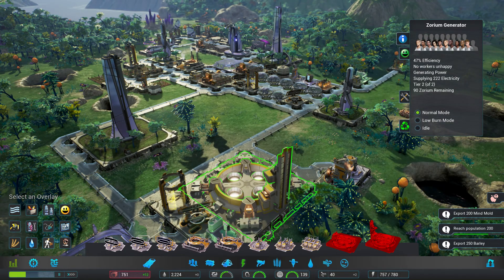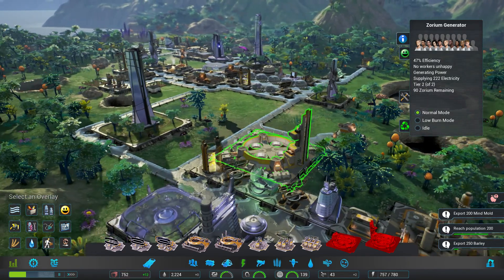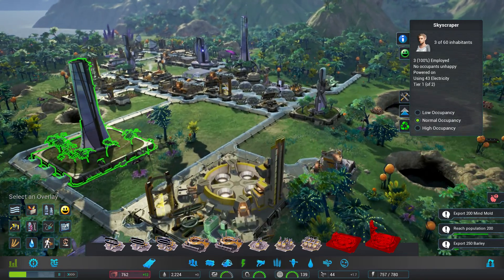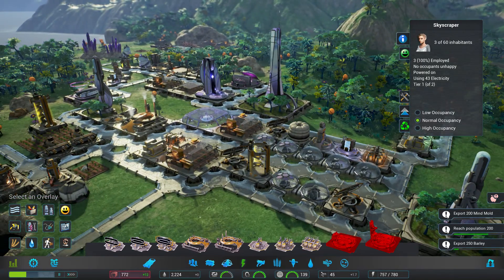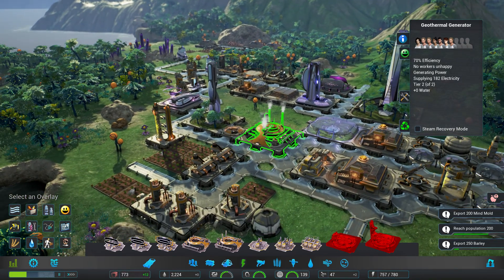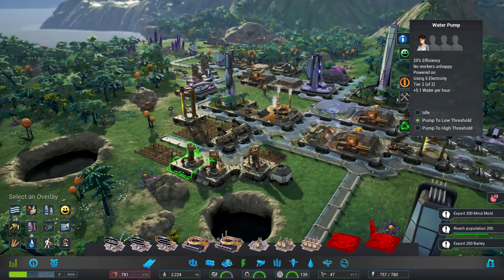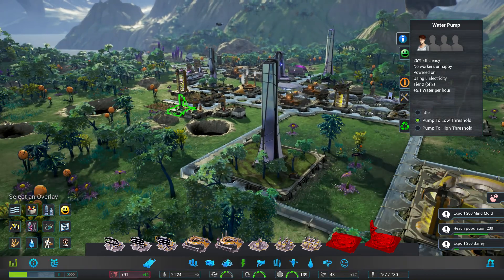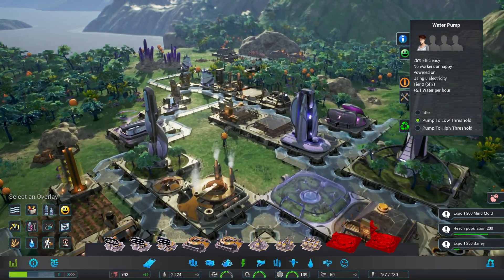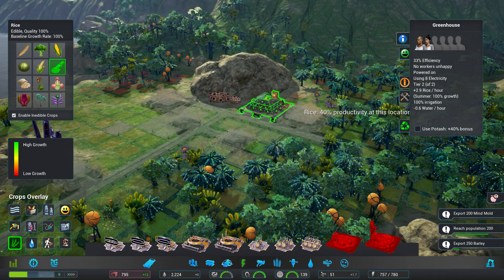Wow, look how much it's doing — 47 efficiency. We just need more people. Why won't the people move in? Come on, just move across the street! If I just had the people working in there... The geothermal doesn't have enough people, and neither does the water facility. I just never have enough people. Maybe the key is to build smaller buildings closer by instead of bigger ones farther away.